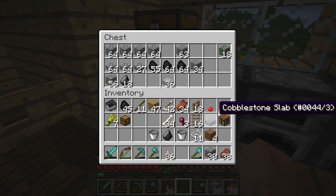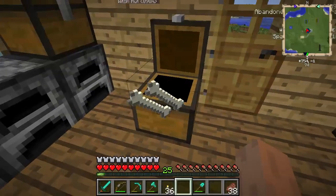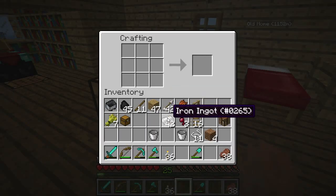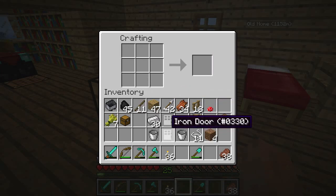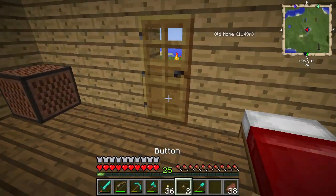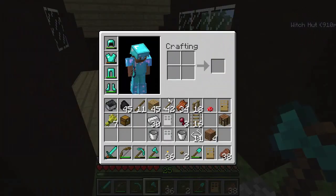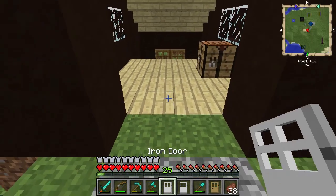Let's get rid of this stuff we don't need. We have some gravel — get rid of this. Rails — yeah, we want to keep the rails on hand for a little bit. Let's make some iron doors — let's just make two for now, I don't want to get too crazy, with some buttons. I wish you could stack doors; I don't understand why you can't stack doors, you can stack other stuff but not doors.